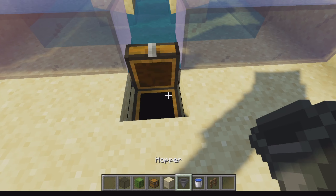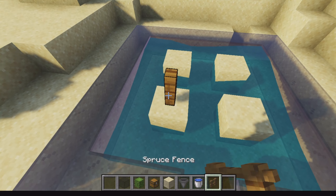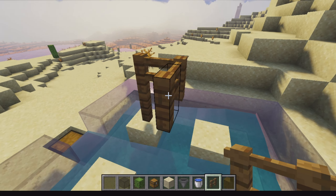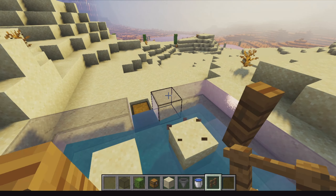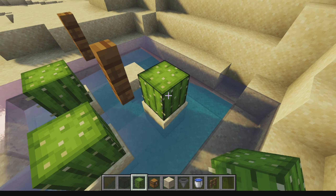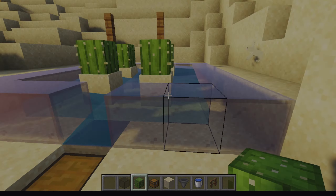Once we're done with that, we're gonna place fences. This will help break the cactus when it grows. Once you're done with the fences you can break the supporting blocks and put the cactus in place. You only need one cactus for the base, and that is it.